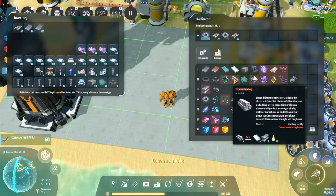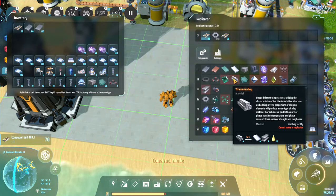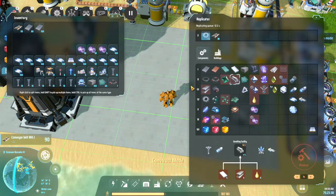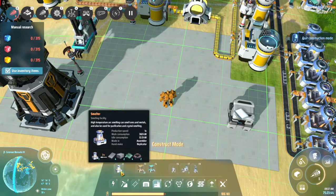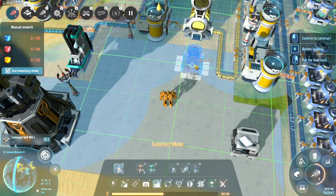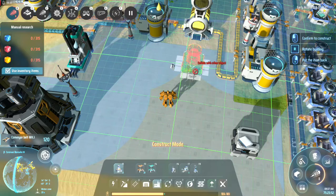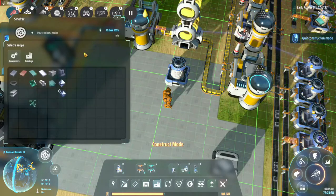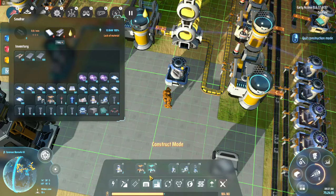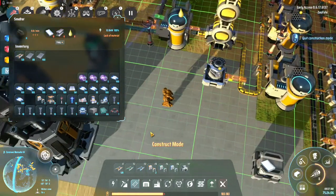Here it is — titanium alloy. I need a smelter, four titanium, four iron, and probably eight of that other stuff. So let's place that smelter there, put it about there, and select that recipe.